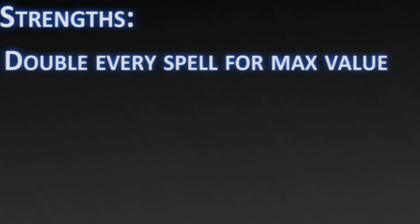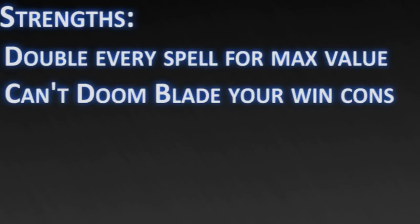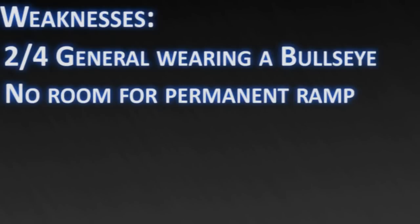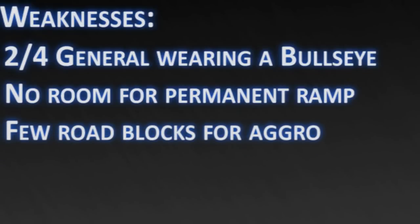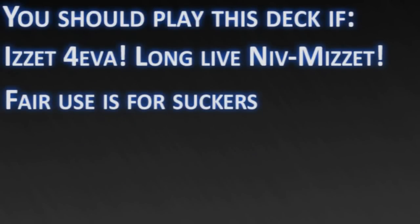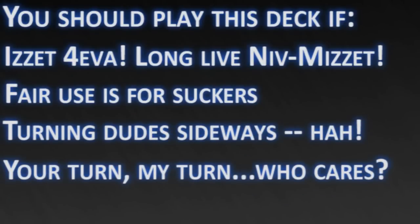Now for the strengths and weaknesses of the deck. Strengths: the deck is designed to get maximum value out of every spell; it isn't heavily based on creatures, so removal hurts less than normal; it can kill opponents in one turn; and lots of draw power means you'll always have threats. Weaknesses: Melek is a huge target; mana rocks take space needed for spells so the deck can be slow to get going; there are few creatures so blockers are limited; and if you don't hit spells, Melek isn't as useful. You should play this deck if you are an Izzet fan, you never want to cast a spell just once, you aren't a huge fan of creatures, and you like playing spells on other people's turns.